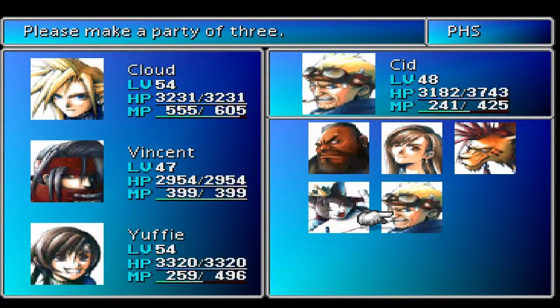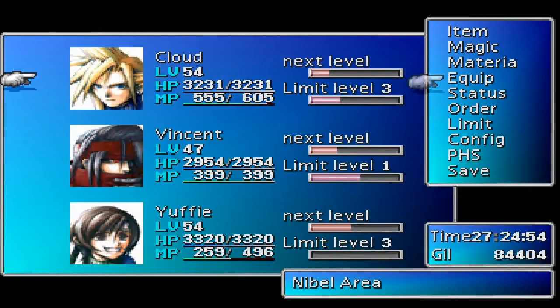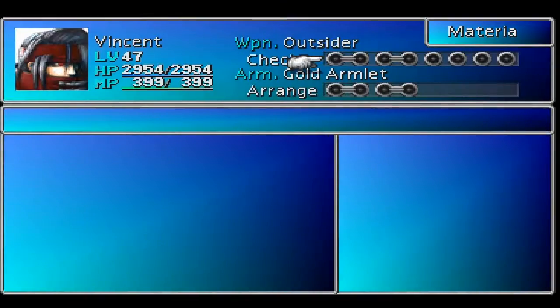So let's go ahead and put Vincent into our party. Vincent and Yuffie in our party for the win. We did get that cool weapon for Vincent, by the way, in that one ship - so we got the Winchester right here, we got the Outsider. That sounds great, so let's put the Outsider on him.